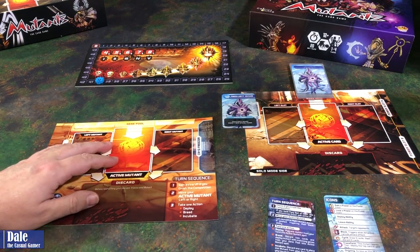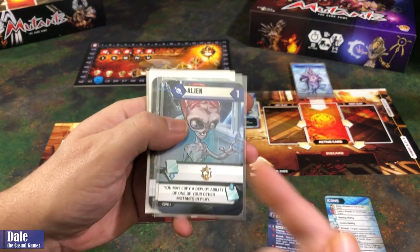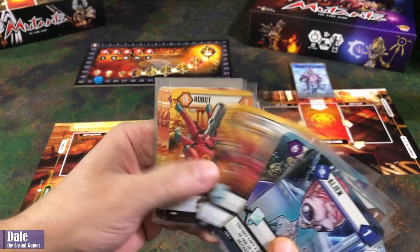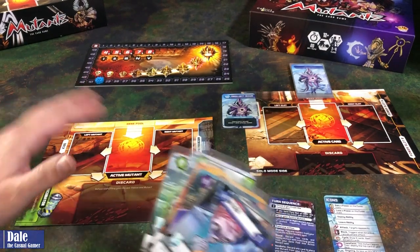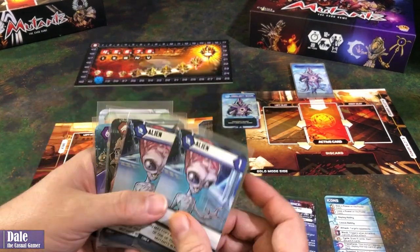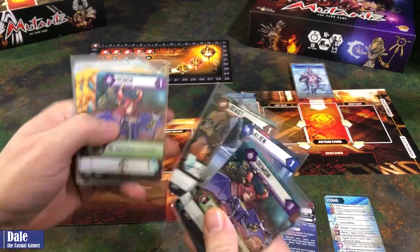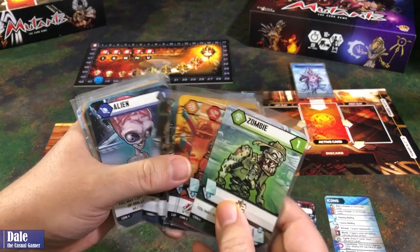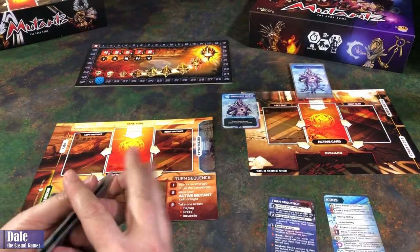For setting our side up, we're going to take two each of all the basic Mutants: two Aliens, two Beasts, two Demons, two Robots, two Warriors, and two Zombies to form our deck. Our starting hand size is going to be one of each of these Mutants, so we start with a hand size of six. Then take the rest and shuffle to form our deck.